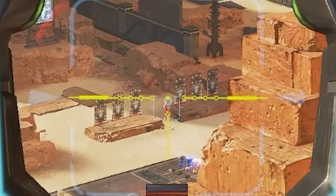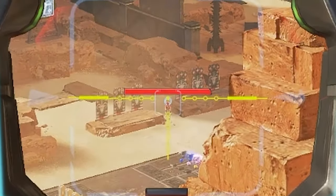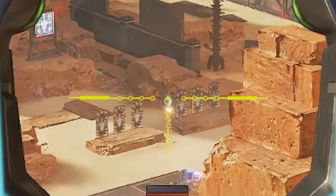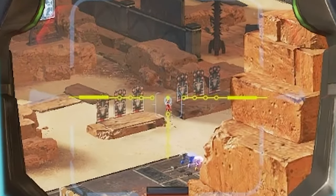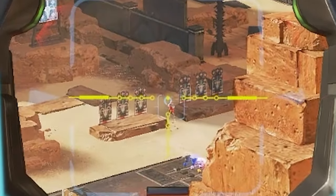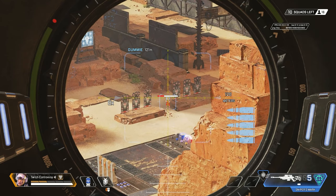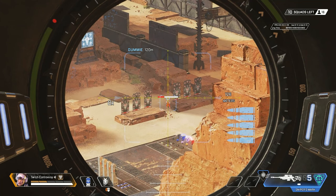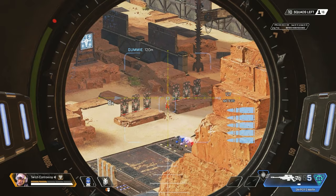It also gives you this blue indicator where if you look underneath my reticle, you'll see that it's telling me where exactly to lead my shot. If I aim a little bit too high, the bullet will fly over. But if I aim by placing the reticle on the target, you'll actually see that it hits them directly. It's especially useful while using a sniper as it helps you lead your shot and account for bullet drop. Even though this sniper really doesn't have that much bullet drop, it's still incredibly useful.